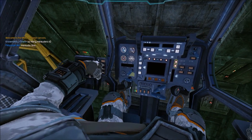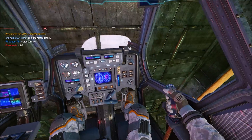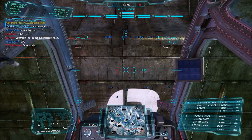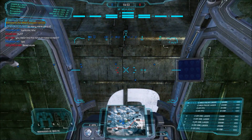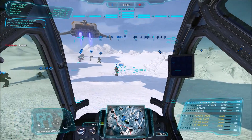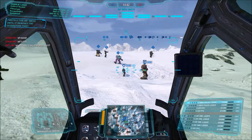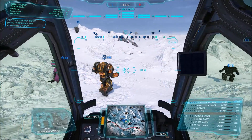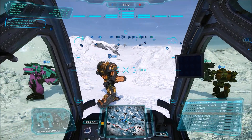Basically the Marauder 2C is just a buttload of energy hardpoints — they're everywhere: head, CT, left torso, right torso, both arms. Outside of the legs it's energied up. You couldn't get more energy than what this mech has got. The only other legitimate version is the 2C-8, which is an early adopters reward mech, so you won't have that if you bought the pack after their cutoff point. It essentially has a lot of energy but also a missile hardpoint — that's the main difference.